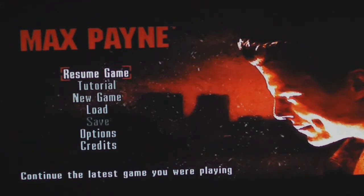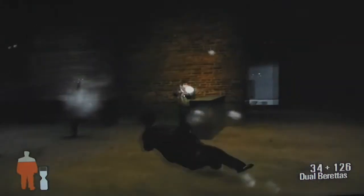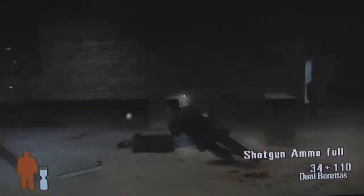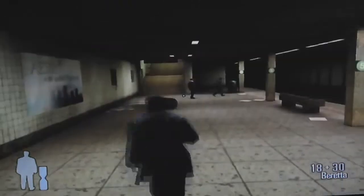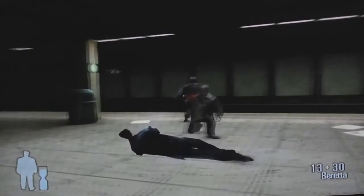What makes Max Payne so unique is not only the fact that it has an incredible story and great action, but that the action involves bullet time, which is similar to what The Matrix did. In the movie, they would fire bullets and then it would slow down time. You can do the same thing in Max Payne — by pressing a single button on the controller or on your mouse and keyboard, you can slow down time, making it much easier to run past enemy bullets or shoot other enemies and avoid their bullets.